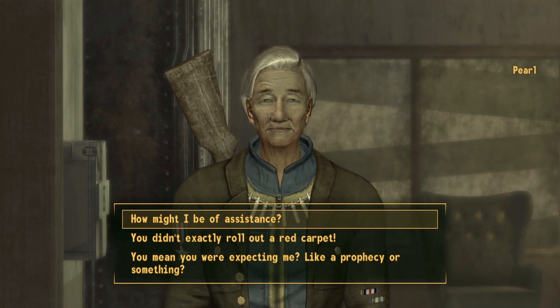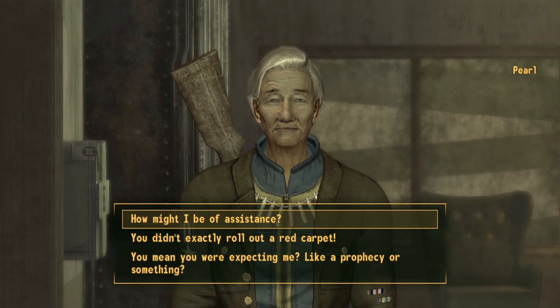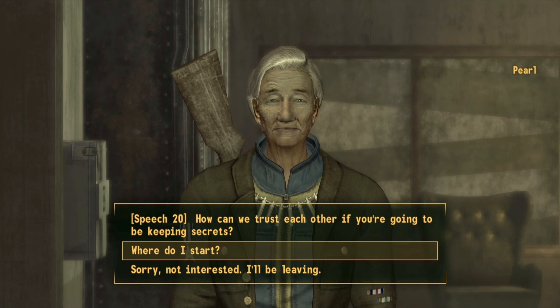Loyal will give us a quest, at which point we will eventually get our hands on the rebreather. Go ahead and select the first option, "how might I be of assistance," and then select "where do I start?"